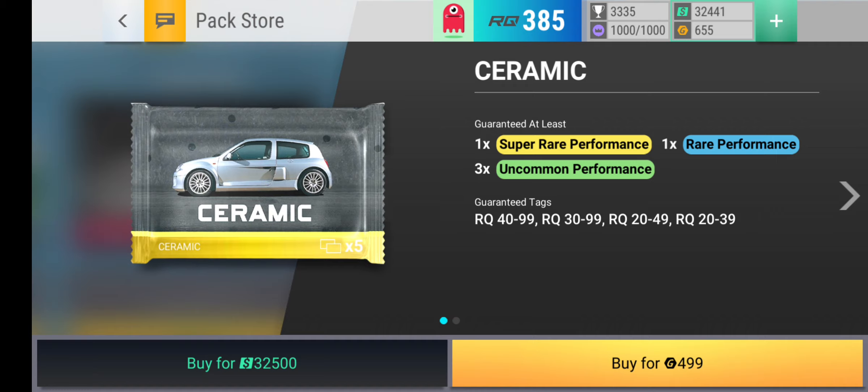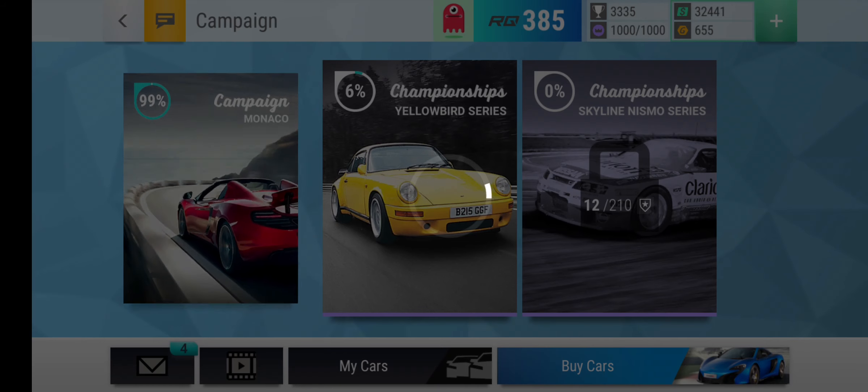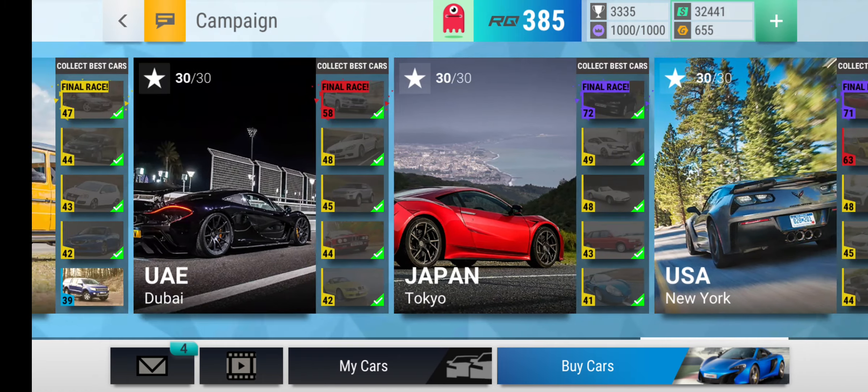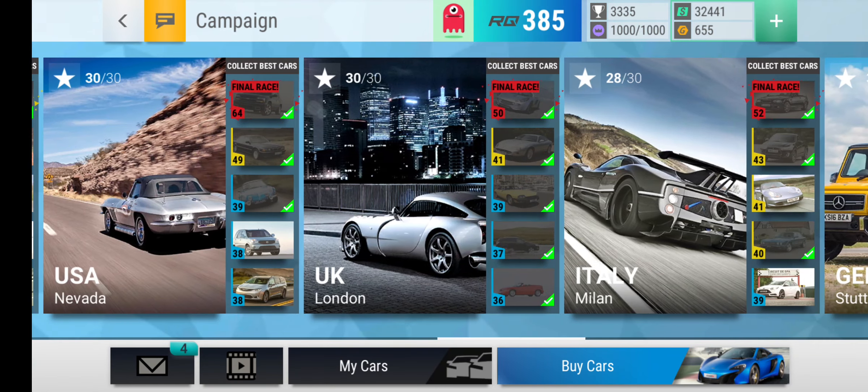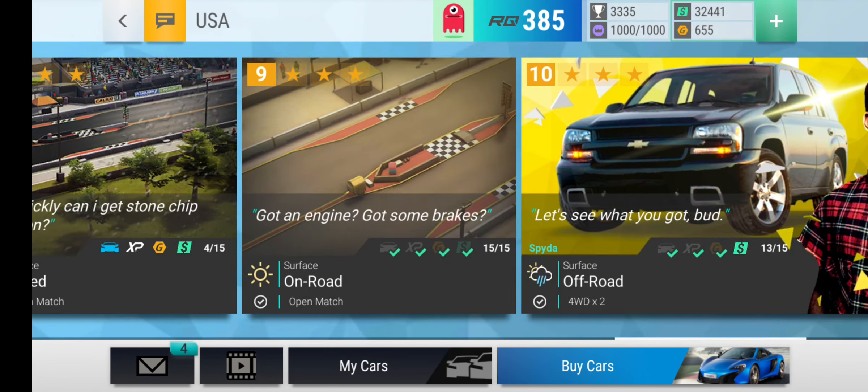We're going to get a ceramic, because we just have enough. Wish me luck. Actually no, I don't have enough. I literally need like 60 — I actually need 59 more gold.